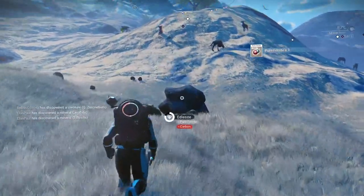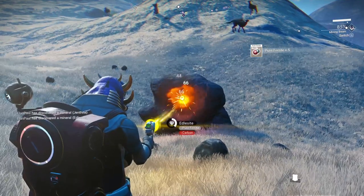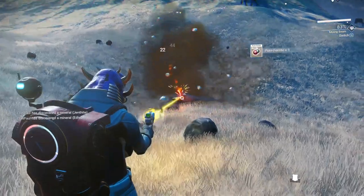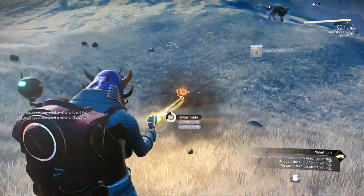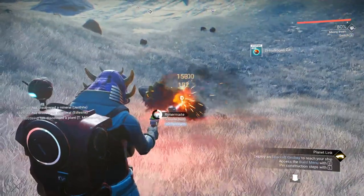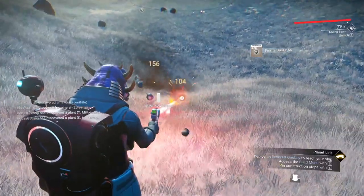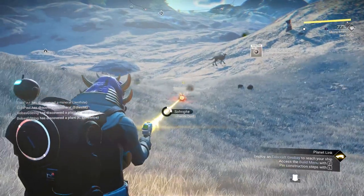Our advanced mining laser means we can get pure ferrite straight from the rocks — very, very handy to have. Once we get some other upgrades for our mining laser, we'll be able to get a lot more stuff a lot quicker. And we're going to do some strafing runs with our ship when we get to that point. I think we're getting enough ferrite now.